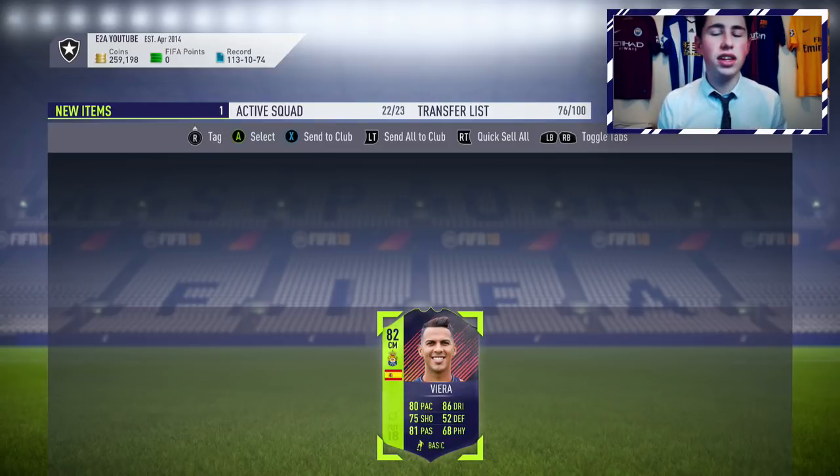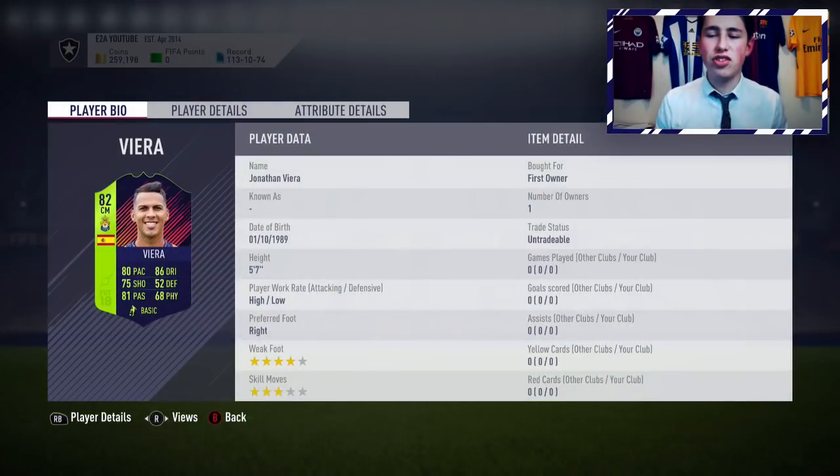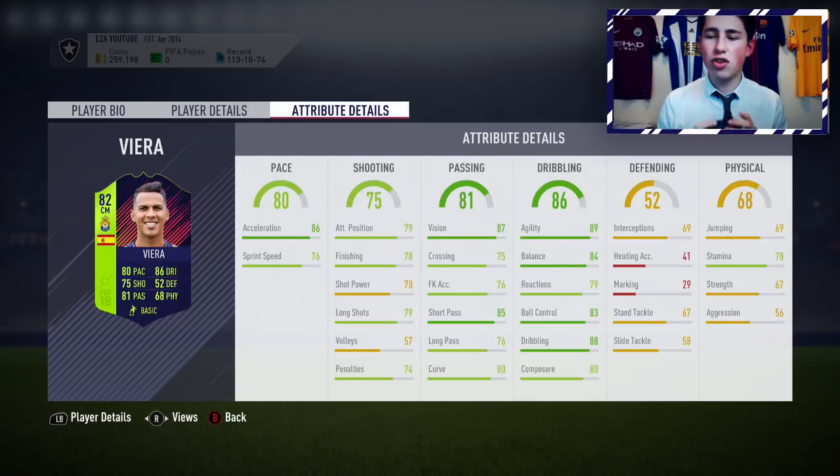Really cool card design as well. If you need these cards for SBCs in the future, you've got a cheap one in your club already. Just taking a look at some of the in-game stats — he's got 86 acceleration, 87 vision, 85 short passing, really good agility and balance, good ball control and dribbling, and decent stamina as well. An all-around really good card for a centre mid or attacking midfielder.